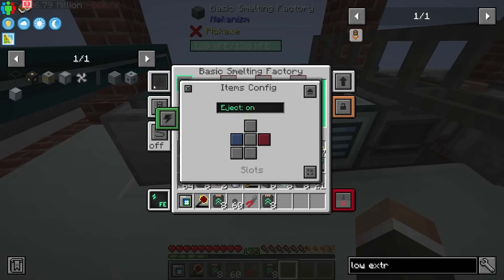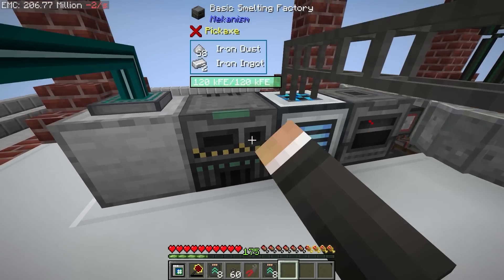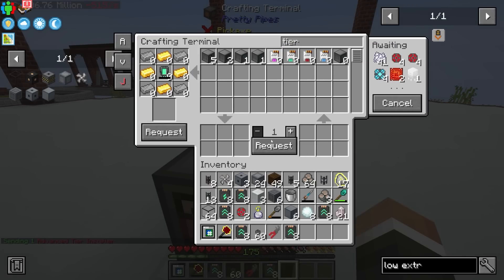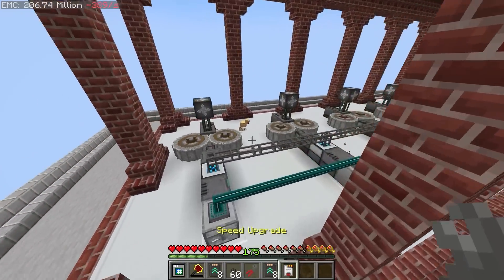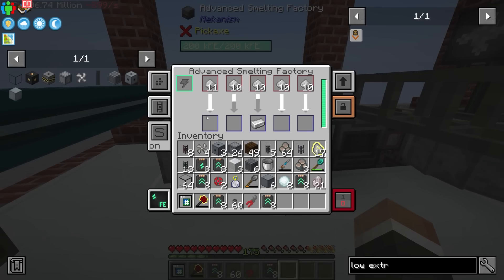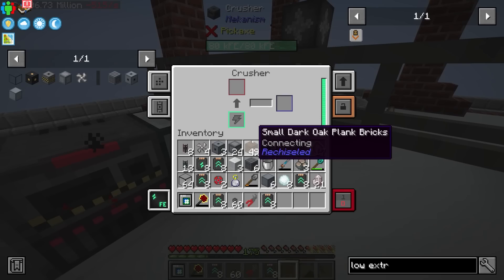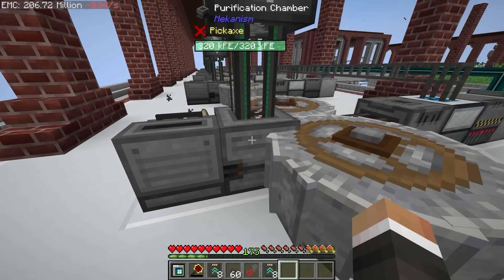It needs to go down like that, I believe — input on the right, output on the left. AutoSort wants to be on. This is now using 600 RF per tick, but that should increase our iron output substantially. And given that we've already got the next tier of installer in the system — I think we must have requested it earlier in the series — I might as well add it to the energized smelter as well just to make it that tiny bit faster. That's going to make that even quicker and should increase our iron throughput quite a bit. Although it does look like the electrolytic separator is now the problem — it's just not making oxygen fast enough.